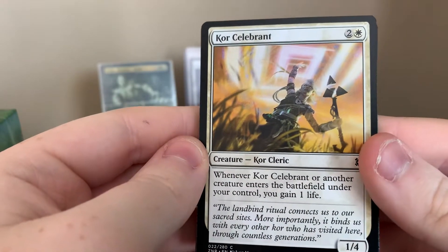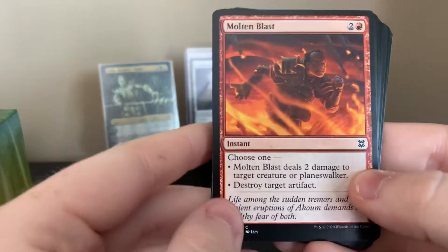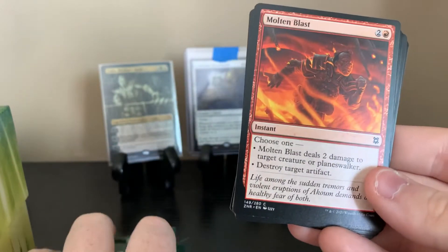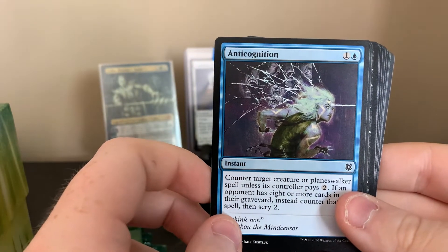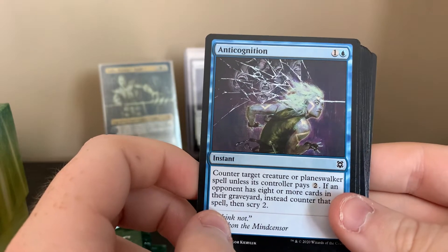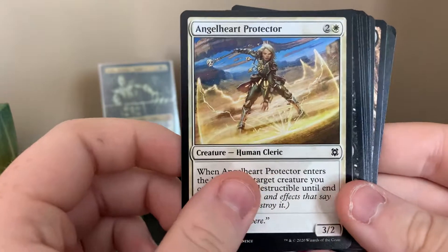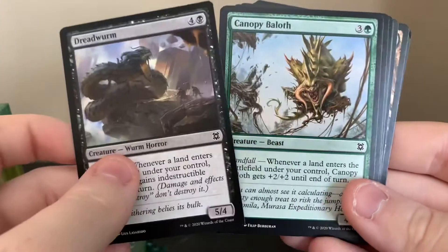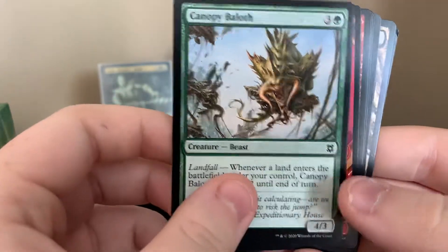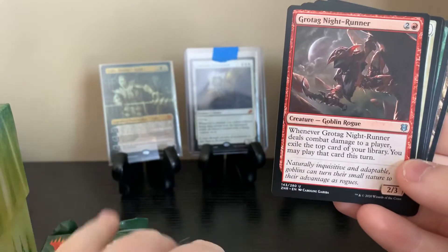Core Celebran — whenever Core Celebran or another creature enters the battlefield under your control, you gain a life. Molten Blast — choose one: Molten Blast deals two damage to target creature or planeswalker, or destroy target artifact. You're most likely going with that one. Anti-cognition — counter target creature or planeswalker spell unless its controller pays two. If an opponent has eight or more cards in their graveyard instead, counter that spell then scry two. Angel Heart Protector, Blood Price, Jiraga Visionary, Dreadworm, Canopy Ballad — Landfall. Acun Hellhound — not bad, that's the special version of it.